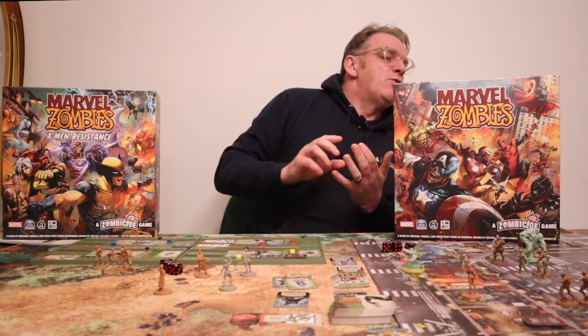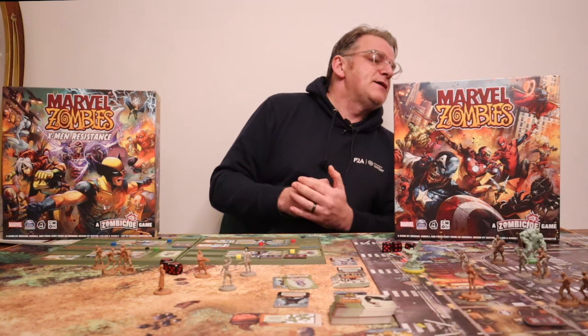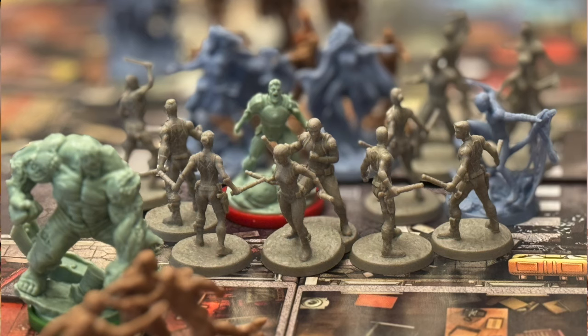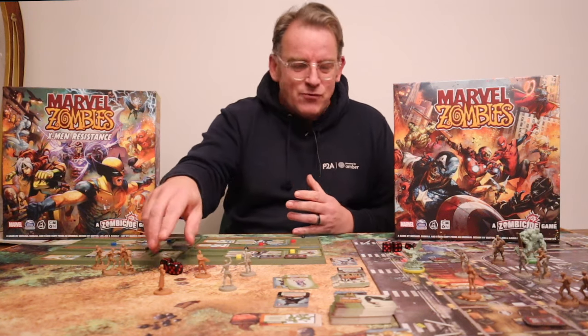So I went out and bought the core set. In the core set of Marvel Zombies you get six Marvel superheroes turned into zombies: Wasp, Hulk, Deadpool, Captain America, Iron Man, and Captain Marvel. The aim of the game is to work through a number of missions as zombies, killing the agents of SHIELD, bystanders, and so on — devouring them and trying to get to the end of the missions. You also come up against actual superheroes as foes: Spider-Man, Black Panther, Doctor Strange, Miss Marvel, Thor, and Scarlet Witch.